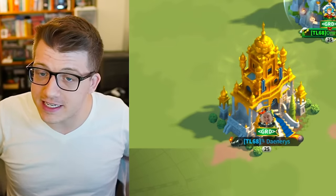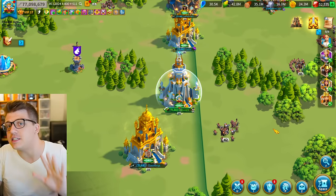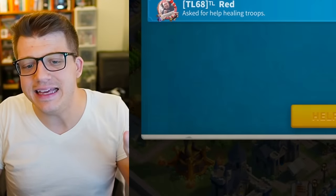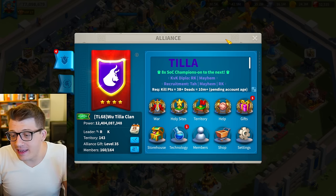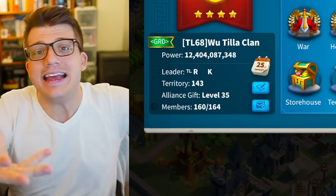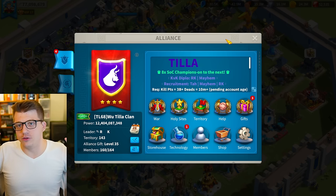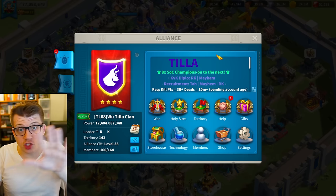Tip number one is the most basic and simplest tip ever, and this is for new players or players below 10 million power: be in an alliance. A lot of new players get kicked out of their alliance for not being active enough, and then they're basically an easy target. People know that if you're not in an alliance, there are no consequences to attacking your city — no group of people behind you willing to defend you. So if you're a brand new player, start by just joining and staying in an active alliance.